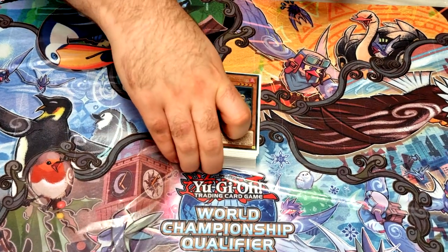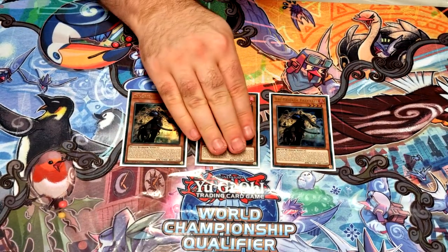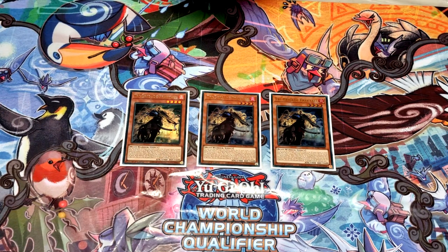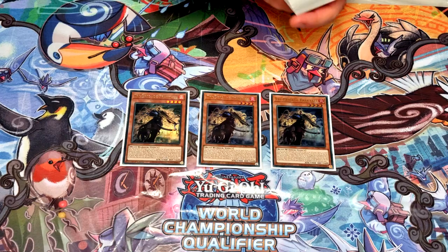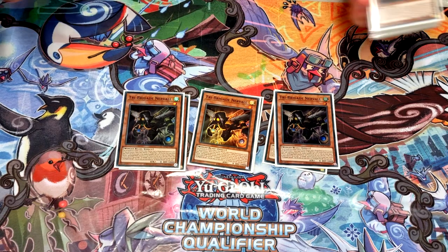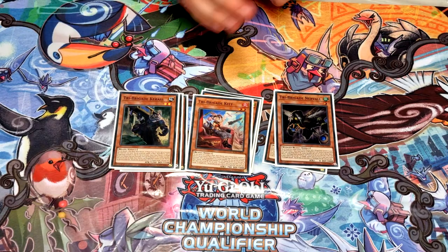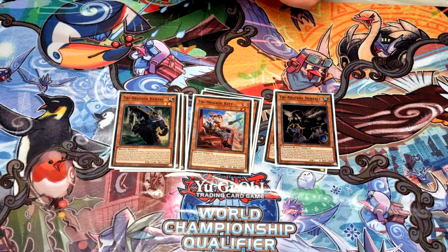It's a fairly standard list. We'll start with the Tribe Brigades — three Fractal, hopefully insane if you get your full board combo, if you already have the Warbler or a way to it. If not, it gets you most plays. Three Nervall — it's a win-win, so it might as well say Lyrilusc in its name; you use it for all the combos. One Kitt and one Keras, part of the combos, gets you to your extended Oath as well.